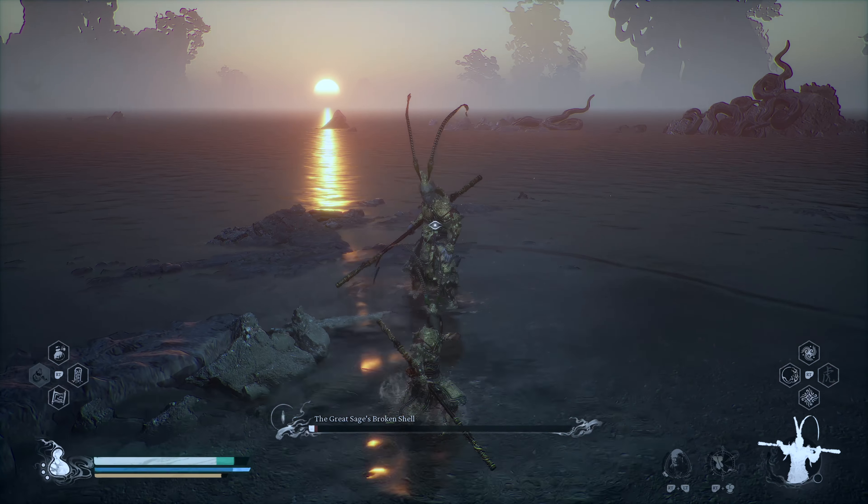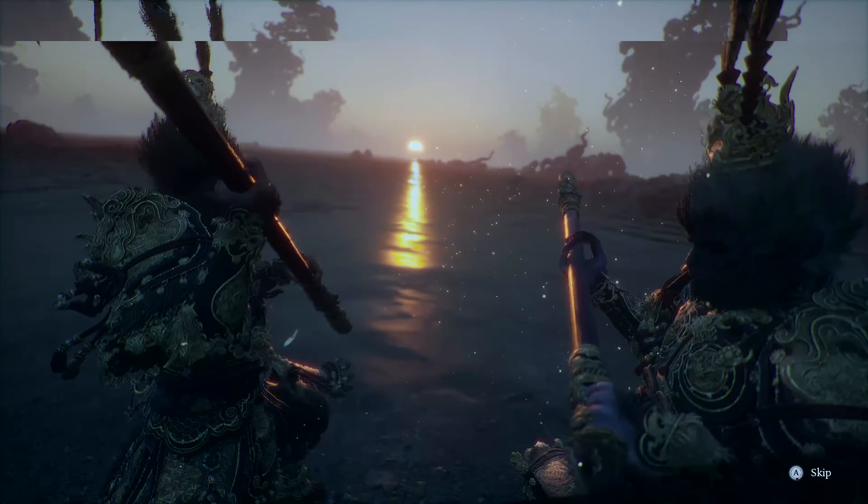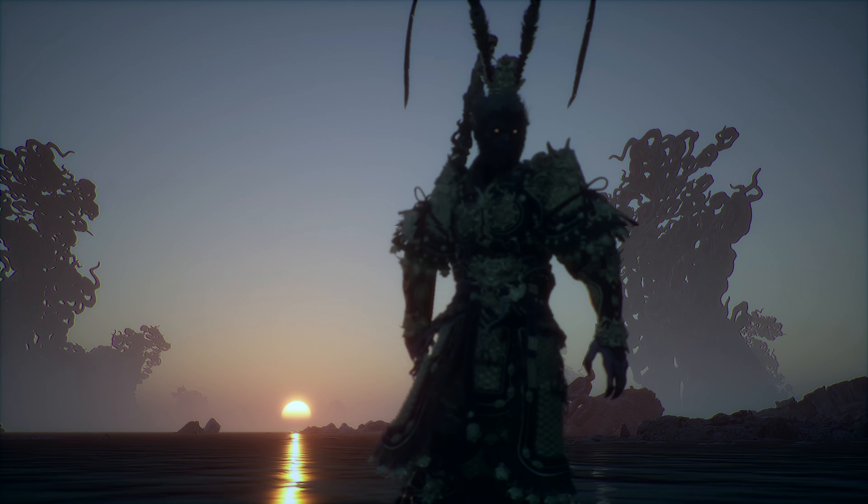When you transform back into your normal form, do your best not to use any gourds or spells. You want to save your mana for the second phase of the fight. If he still has health, use simple combos like two light attacks and a heavy attack so you can move into the second phase.